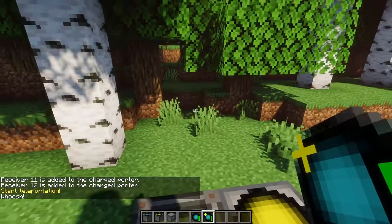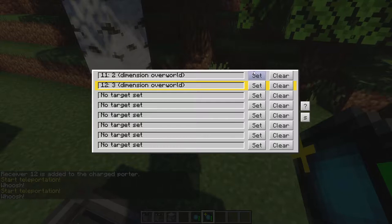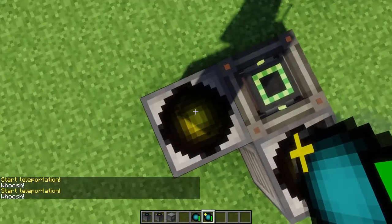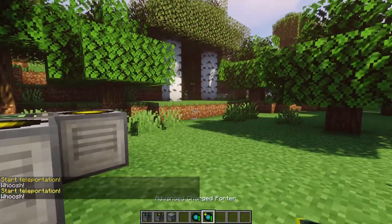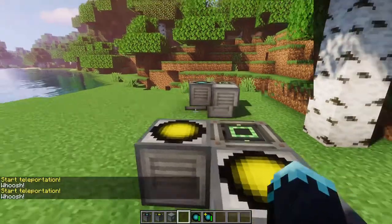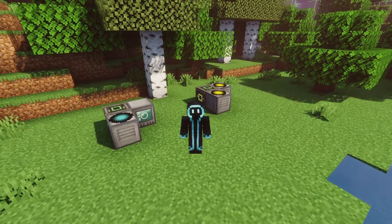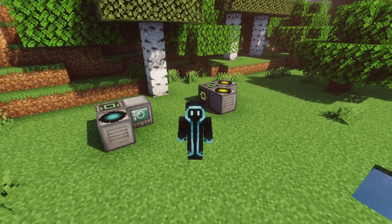With the advanced porter, I can choose which receiver I want to teleport to. If I set it to 'two', I will teleport to that one, and if I change it back to 'three', I will be teleported to that one instead. That's about it for teleportation with RF Tools.